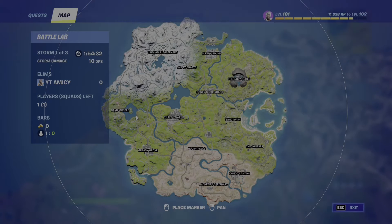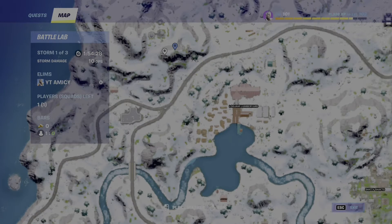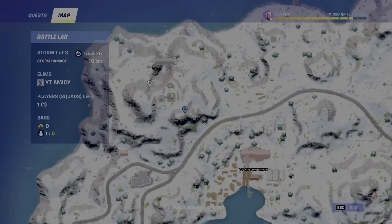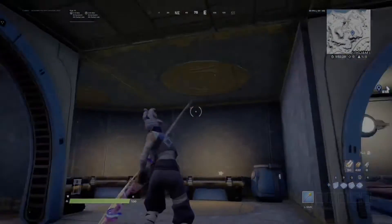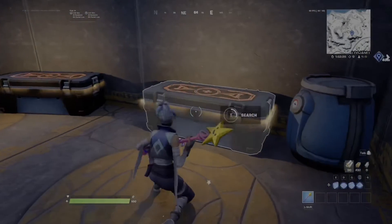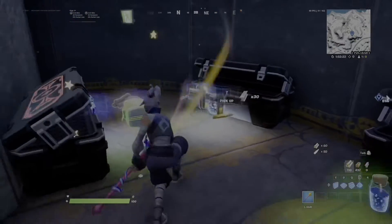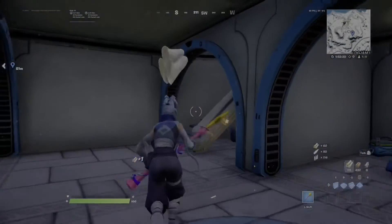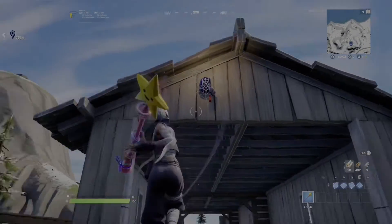Alright guys, as you can see, you want to go to Lumberyard — there's a house in the left corner. Over here there is actually a vault and three guaranteed, if not two, Spider-Man mythics. The reason you want to go here is because you can share these chests with a duo or trio, getting max mats — either wood or brick, or mostly both.